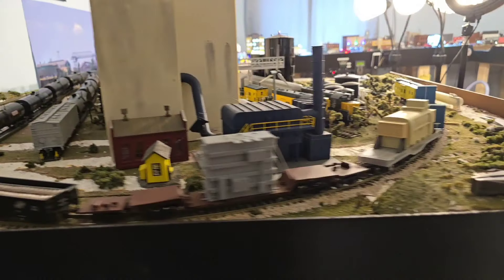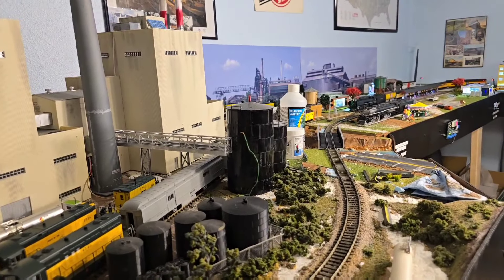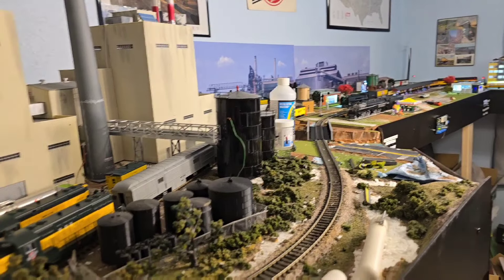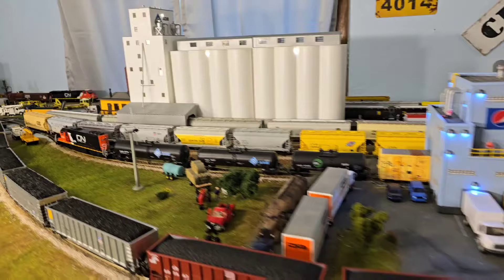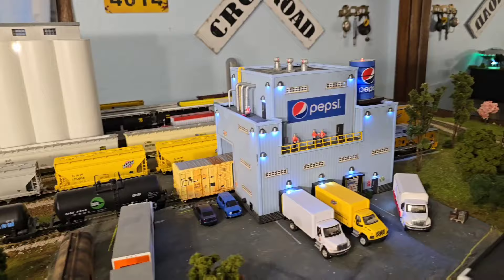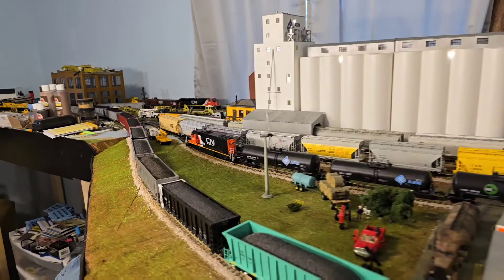So that's kind of the general layout overview. I do plan on this being an operating layout as well. I'll have to cut down the train sizes obviously, but you'll have in and out tank cars and grain cars for ethanol. Going over here, you'll also have grain cars for that, and you will also have box cars and corn syrup cars for the Pepsi plant. So that's kind of a rough plan on the operations — taking cars from one place to another.